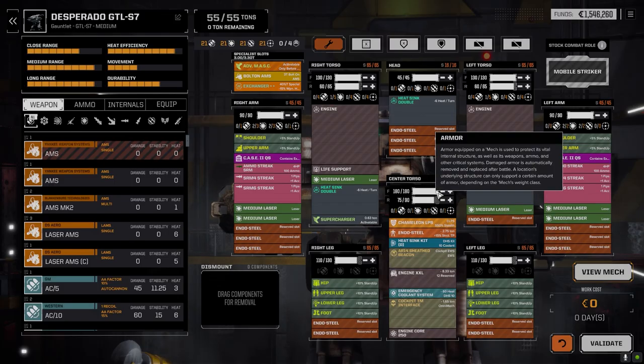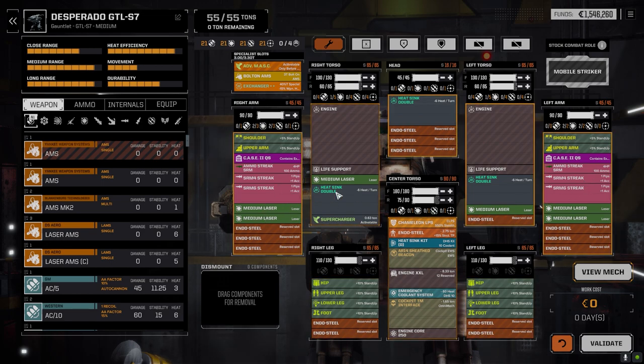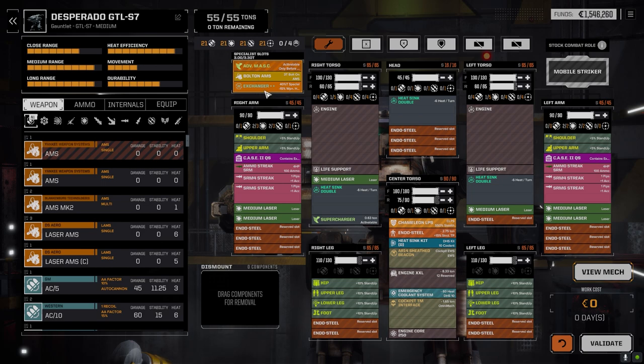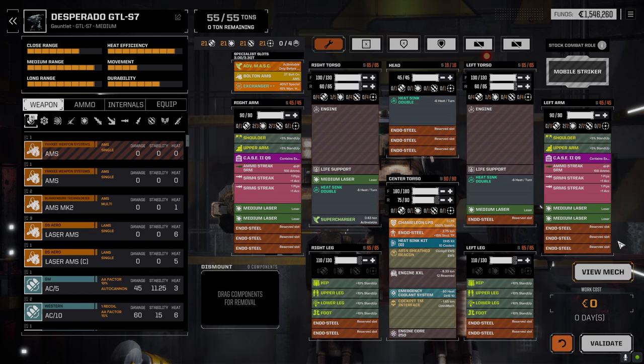I decided to bring the Gauntlet up into service because it was a pretty good mech when we got it. I decided to go with a Streak build — Streak 20 and then six medium lasers as well. The heat sinking is actually pretty good on this guy, bolt-on AMS, exchanger, cockpit interface. It's also got a supercharger for some speed — 47 kph base but with a bit of extra speed from the supercharger. Getting close with all these weapon systems so I'm hoping this works out for the new second lance.